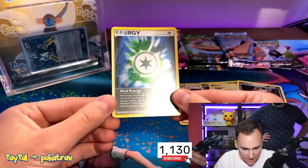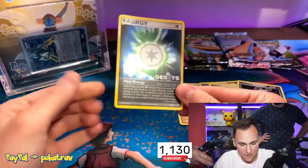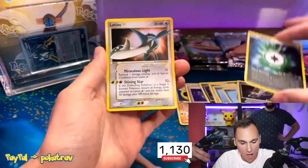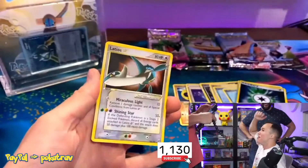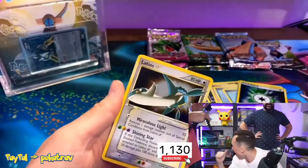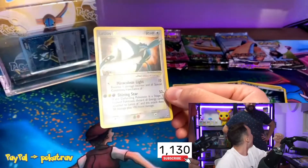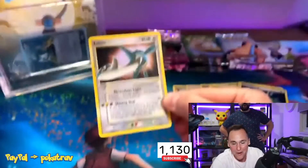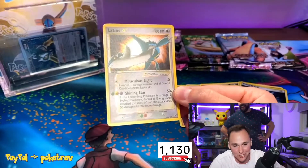We got a Poochyena and we're gonna hit the EX right now, or the reverse. Oh shit, that is super sick! Damn, that's fire! Alright, here we go — oh! OH! Gladio's Gastly gold star! Oh fuck, let's go! Oh we did it, dude!